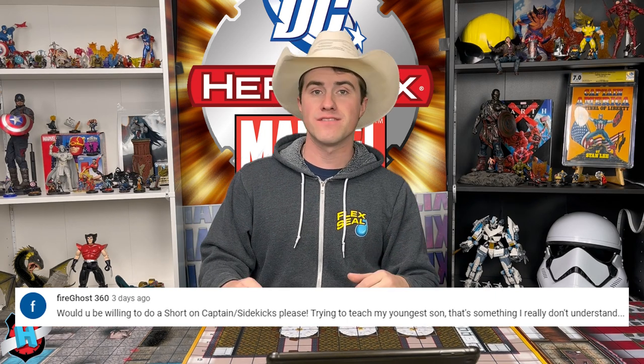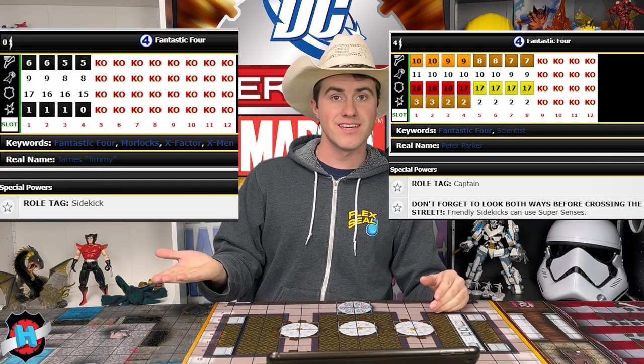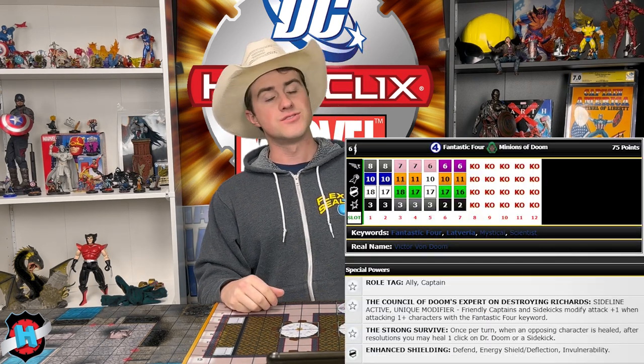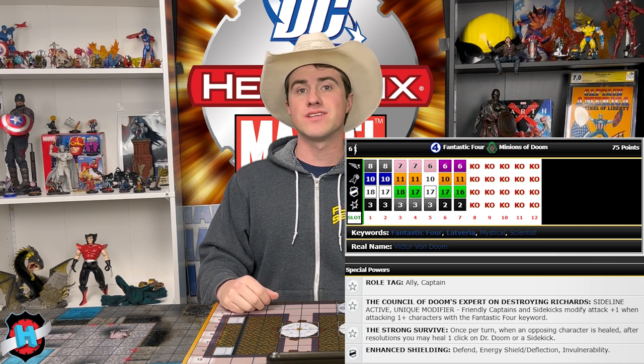Our next question is about sidekicks and the Captain's ability from the Future Foundation set. The Captain Spider-Man gives super senses to all sidekicks — so Leech, who is a sidekick, will get super senses from Spider-Man. There's also a sideline active version that gives powers or special abilities to captains and sidekicks. Dr. Doom gives plus one attack when they target a character with a Fantastic Four keyword, and that applies to both captains and sidekicks.